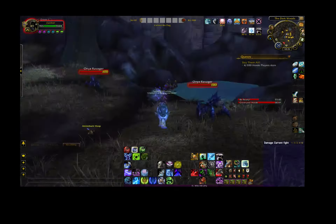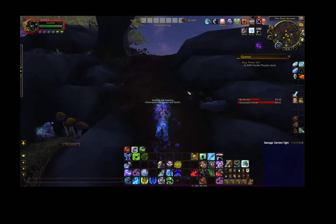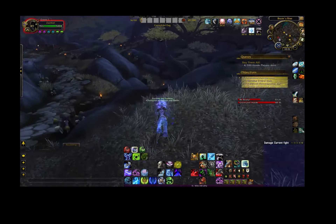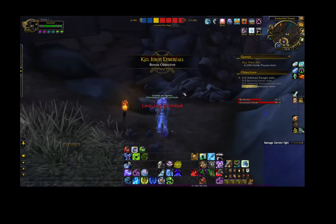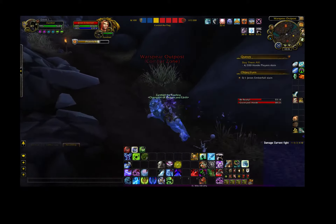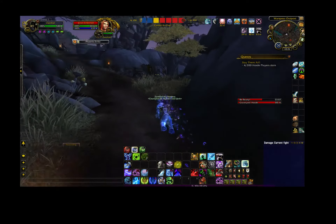Once you've found all the artifact fragments and killed some stuff here and you run out of monsters to kill, what I like to do is run out towards the Horde base and go underneath the bridge that goes into their base. Because underneath the bridge there is another artifact item that can spawn — it would spawn right behind these bushes here. Make sure you check that while you're running over to the other side.